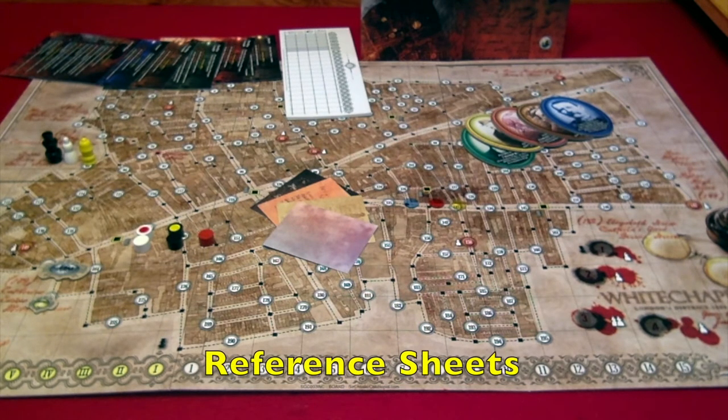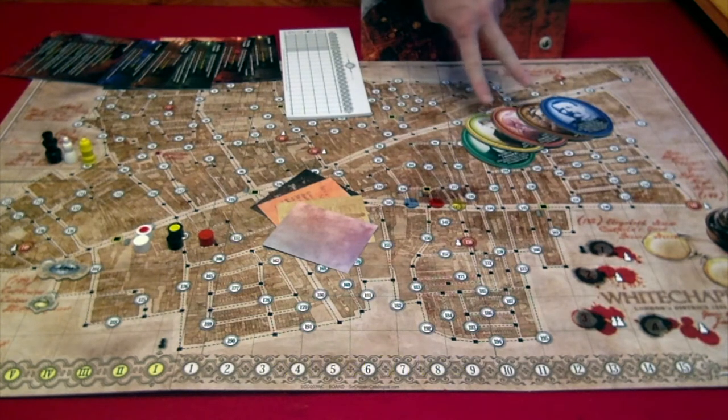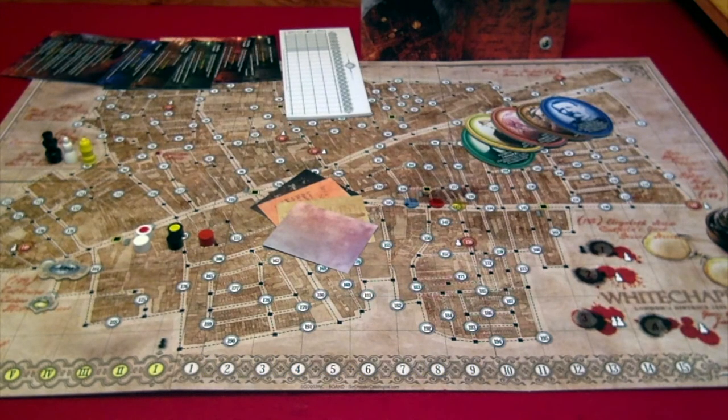Then we have the reference sheets that each player will receive. We have tiles that go for each particular police officer and will let us know who the head of the investigation is for the night. And then finally the letters that you see in the center of the table, which are another optional variant.